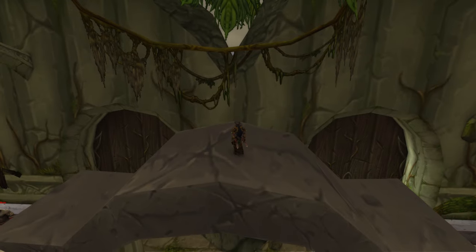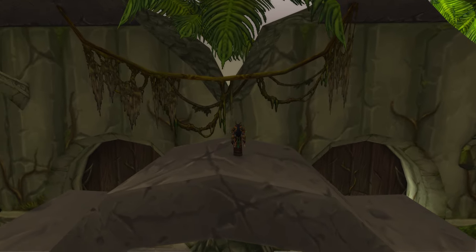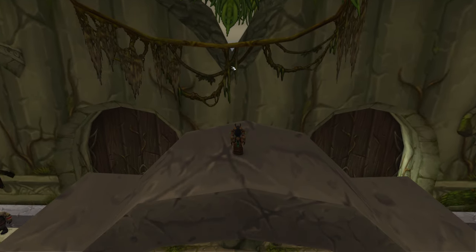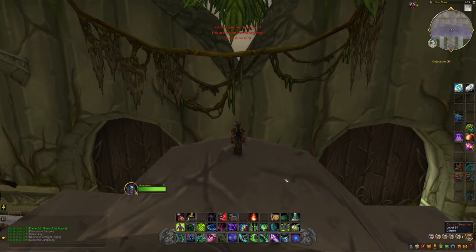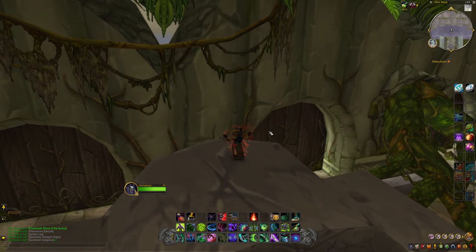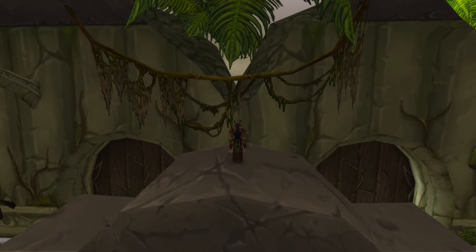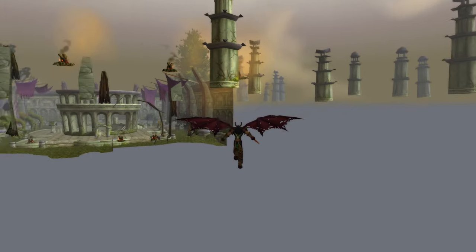What you're going to want to do is aim towards this wall right over here. There's a crack in the wall. You're going to jump, jump, glide, and Fel Rush into the wall. Once you hit the wall, Fel Rush again and you should go over. I have not been successful doing this at normal size, so I'm going to grow myself here and then attempt this. If this works properly, we should make it.